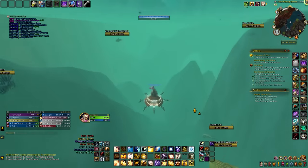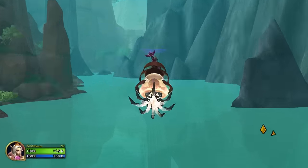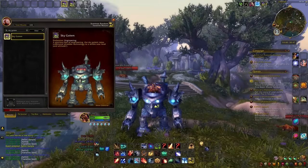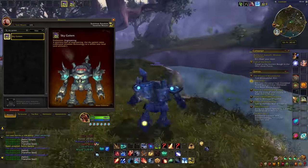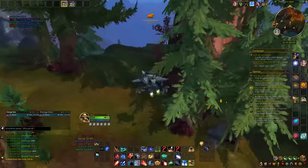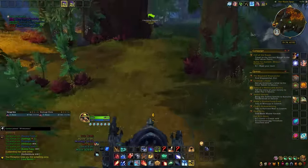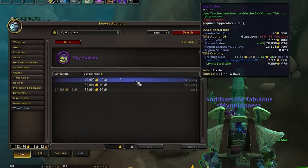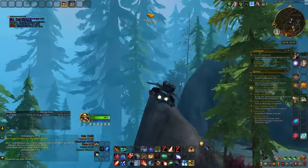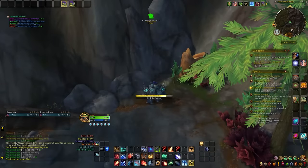No matter which aquatic mount you decide to go after, having at least one of them in your collection is a handy asset. Next up we have the Sky Golem. This mechanical marvel is a fantastic choice for Herbalists — it lets you pick herbs while staying mounted, never having to dismount. It's crafted by engineers or available to buy on the Auction House. No more constant dismounting and mounting up again, and I would say it's pretty convenient, especially for everyone except Druids.